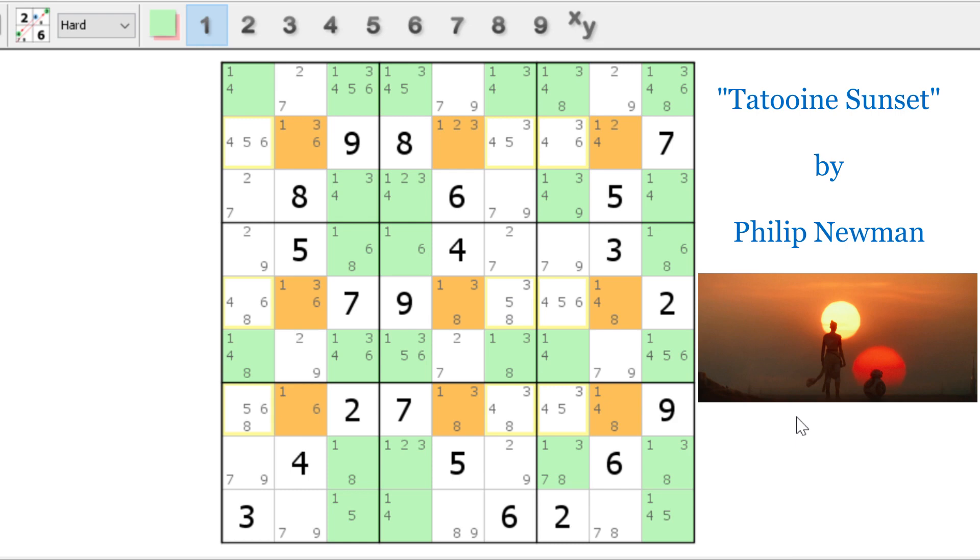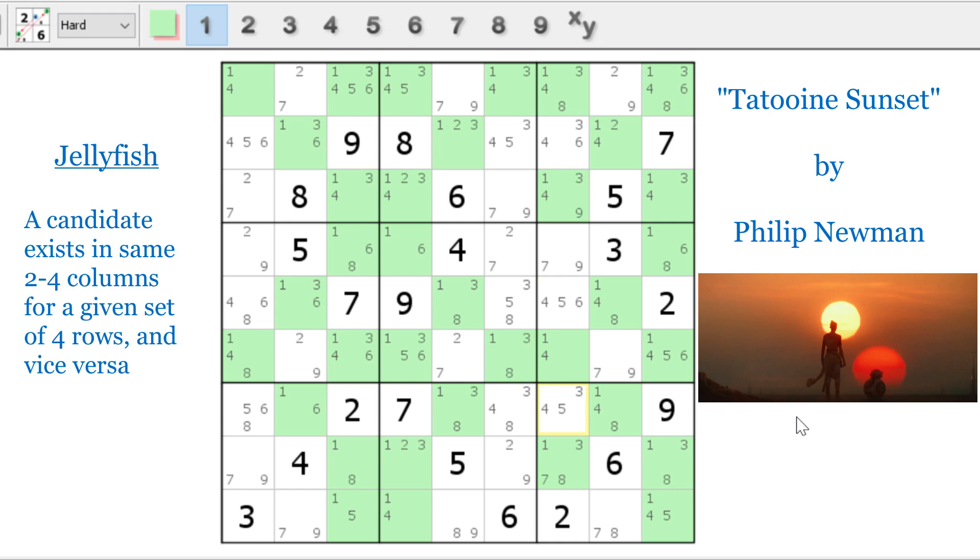We're not done here — there's actually another advanced technique we can do right now with the ones, and it's called a jellyfish. An X-wing is a two-by-two fish — at most two candidates in the same two columns in two rows. A swordfish is a three-by-three. Well, a jellyfish is a four-by-four, and we have one right here. Let's look at rows three, four, eight, and nine — at most four candidates in the same four columns in these rows. That's a jellyfish! I've never had to use that to solve a puzzle before, but here I am, and it's awesome.